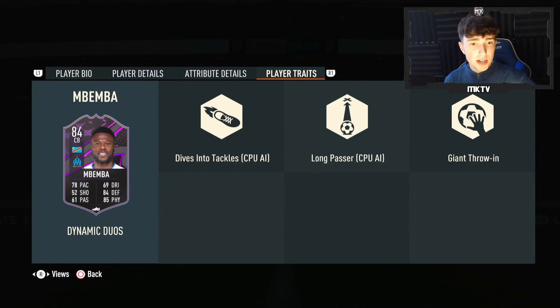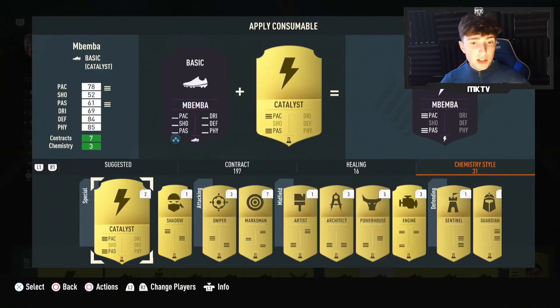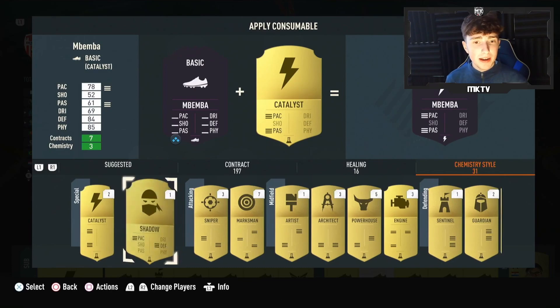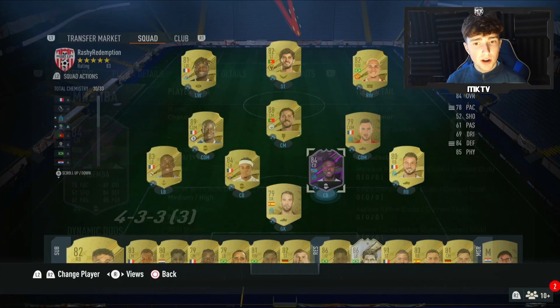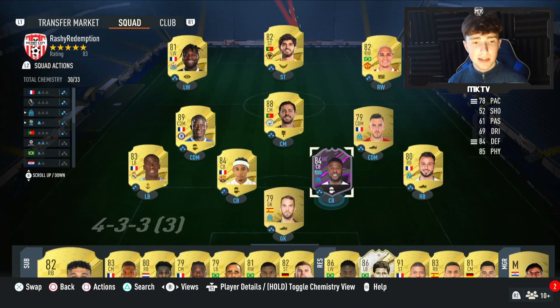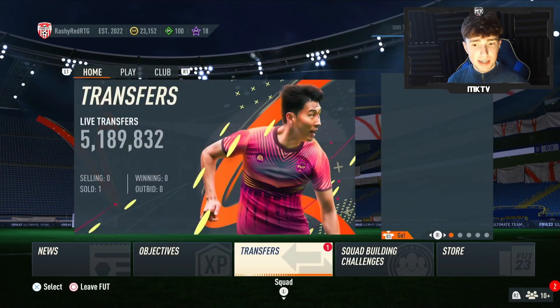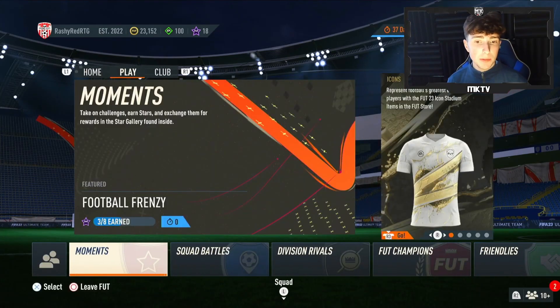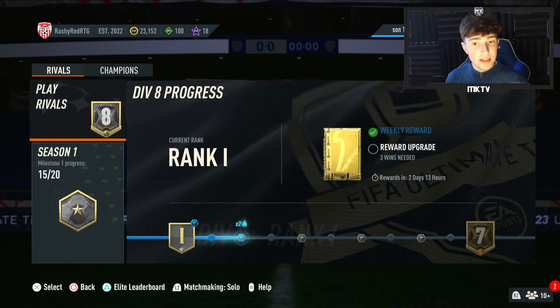Physicals and strength are very decent as well. He does have a giant throw-in trait, so if you're looking to pop one in the 90th minute, he is your man to go for. In terms of a chemistry style, what I would be playing on this guy is a Shadow. It boosts the pace enough, gets in the right areas of the defending, gives a plus eight in pace, which I think is a little bit needed with 78. Let's hop into some rivals matches and see what this guy's like.